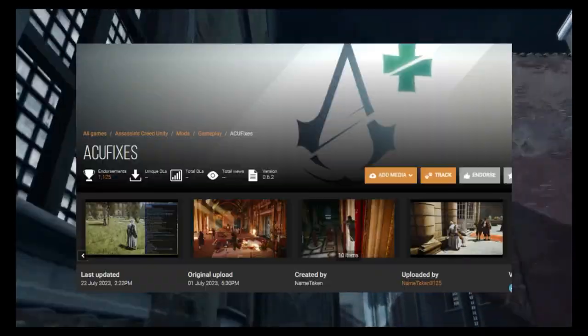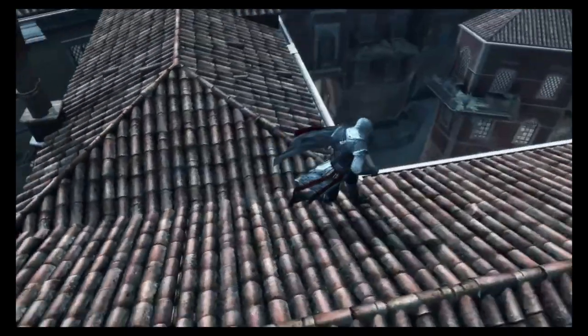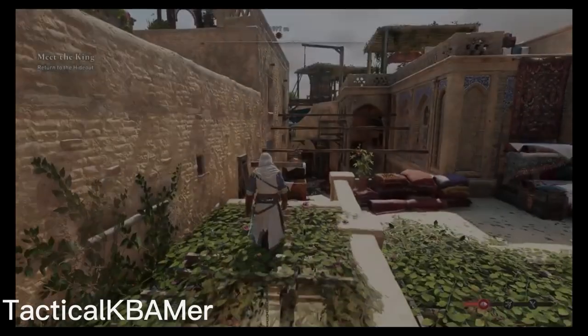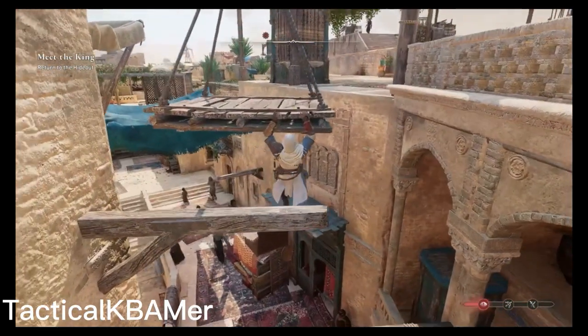Assassin's Creed has never really been the biggest in the modding scene. You had that Unity parkour fix mod which added a few things, you also had that Mirage eject mod that came out that wasn't too bad as well, until the developers updated the game and fixed it themselves. When it comes to gameplay style mods there's never really been a heavy one — though the recent Mirage update did add manual swinging, which is a good improvement.